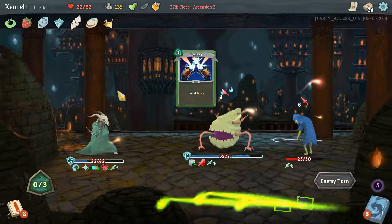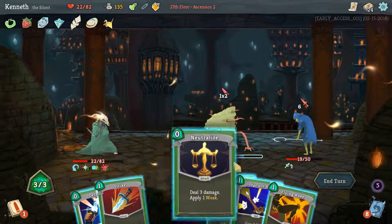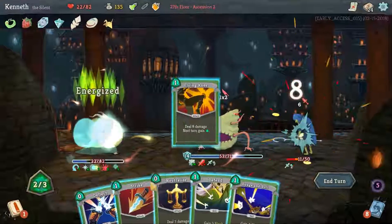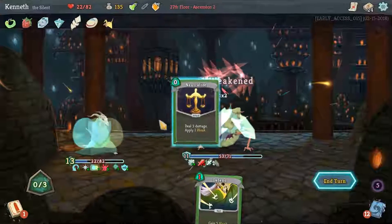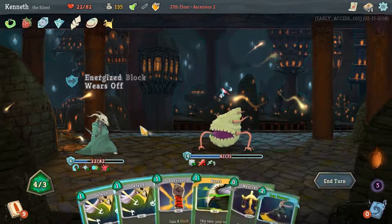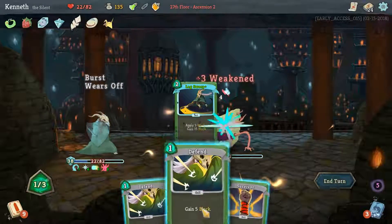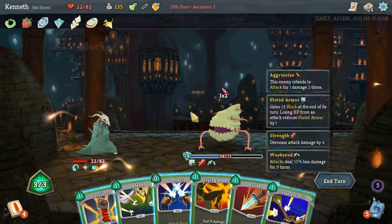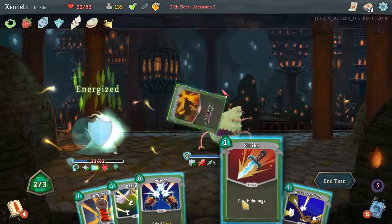Wraith Form, then Burst or Caltrops — probably Caltrops first. Allowing myself to take the smallest amount of damage, which isn't great at our current HP level. Let's hold on to a Deflect, even though Predator would be nice. I don't think you're going to be alive long enough for another neutralize to matter. Then again it does deal three damage — that's not nothing. I hope you just died to our Wraith Form. Didn't even matter. Now we just slowly kill the Shelled Parasite — you can't even hurt us really.